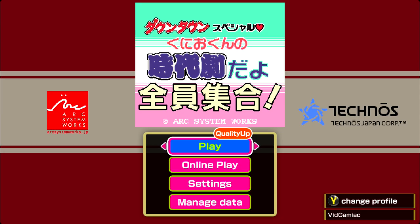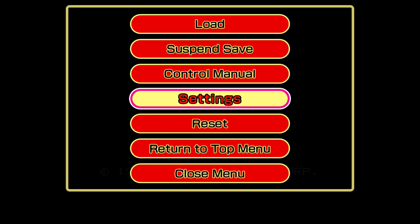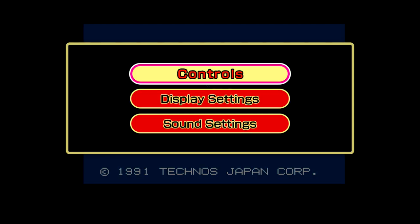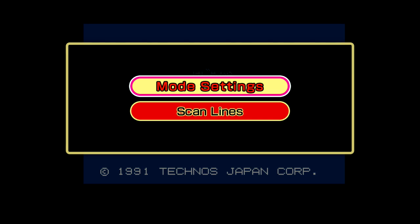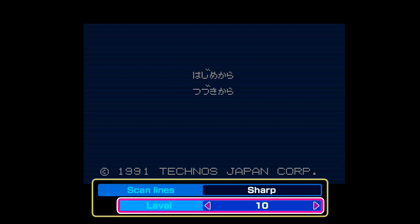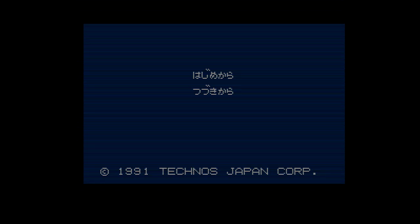This is to adjust the scan lines. Make sure you go into play and then once you load in, hit start. Then go down to settings. In there, go into display settings and then from there go into scan lines. Once you click that, all you have to do is just adjust the level or adjust the scan line setting and then just back out to confirm. Once you've done so, you should be good for the achievement.